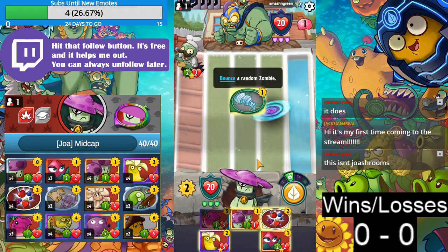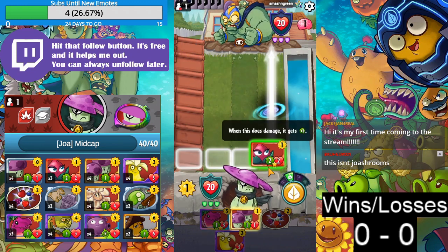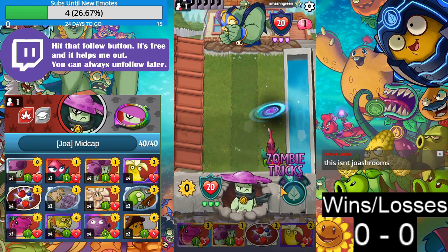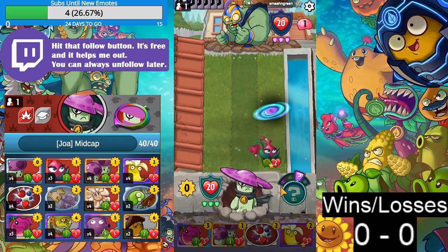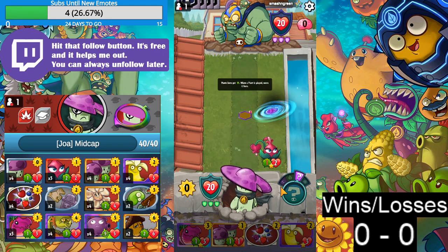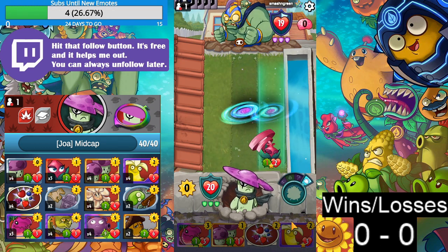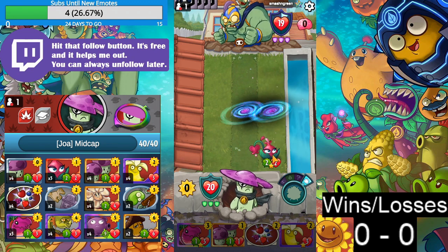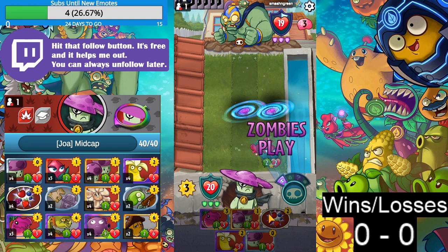The play is to clog the lane like this. We have to Banana Bomb that. These black holes are so annoying — they're disrupting all my plays. Cosmic Sports Star. Okay, let's do this. We have to wait for this stupid animation to complete.